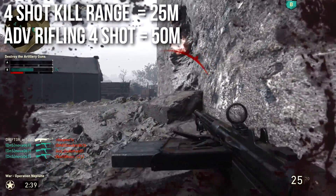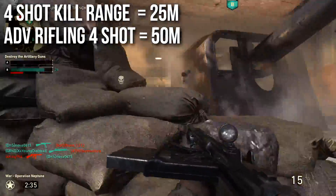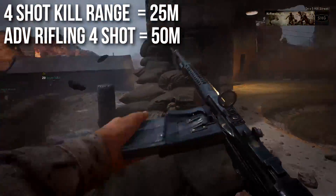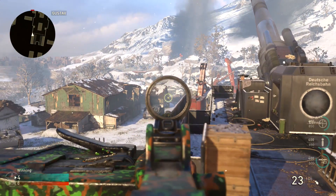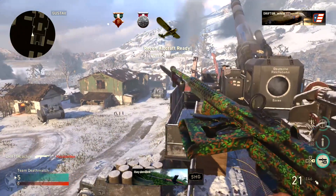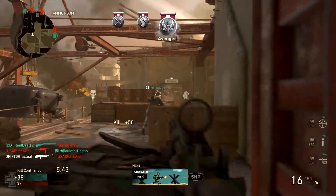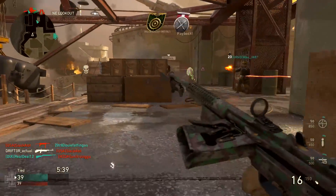This gun has something very cool: its four-shot kill range is 25 meters, and with Advanced Rifling that extends to a colossal 50 meters. It'll four-shot people at a very impressive range — as shown here, that's the four-shot kill range with Advanced Rifling all the way across Gustav Cannon, as far as I could possibly go. Though I don't think Advanced Rifling is really optimal for the M1941 Johnson.